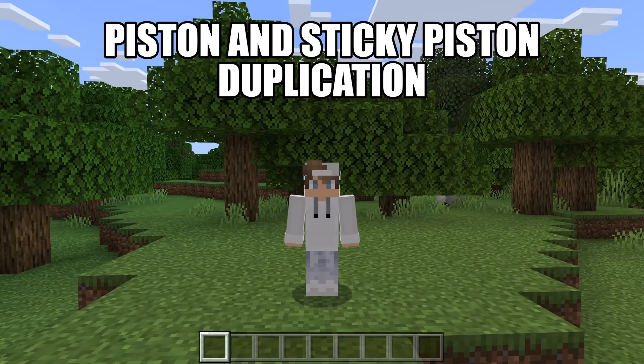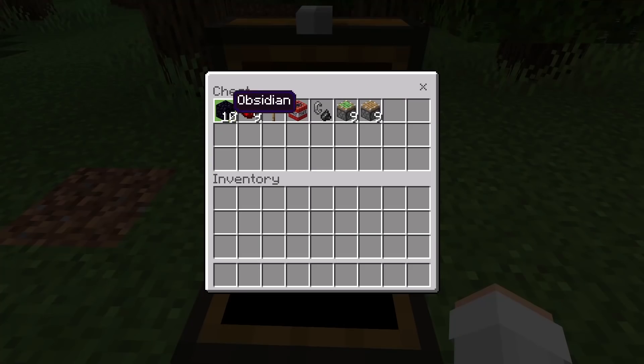This first glitch I'm going to be showing you all is a piston and sticky piston duplication glitch. For this glitch, all you'll need is 10 obsidian, 9 redstone, 1 lever, 1 TNT, 1 flint and steel, and finally some sticky pistons or pistons.